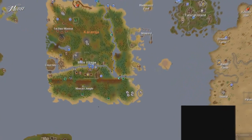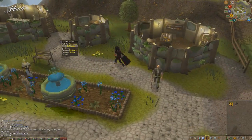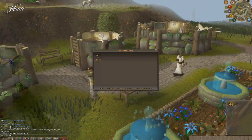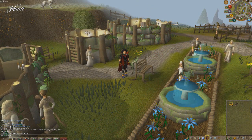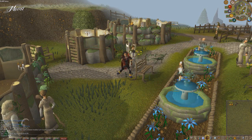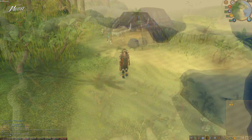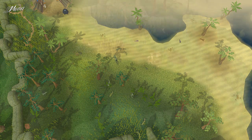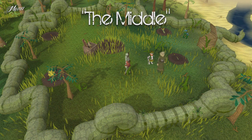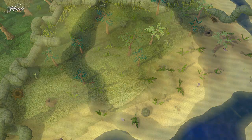Herblore Habitat is located in the south-east of Karamja, directly east of the Kharazi jungle. You can get there by going to Taverley, to a woman called Bettamax, who will sell you a Juju teleport bag. Use this bag and you will find yourself in the Herblore Habitat. There are four sections or camps: the north camp, the middle camp, the south camp, and the east camp.